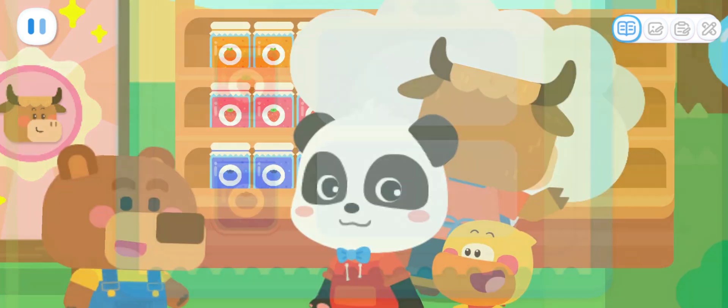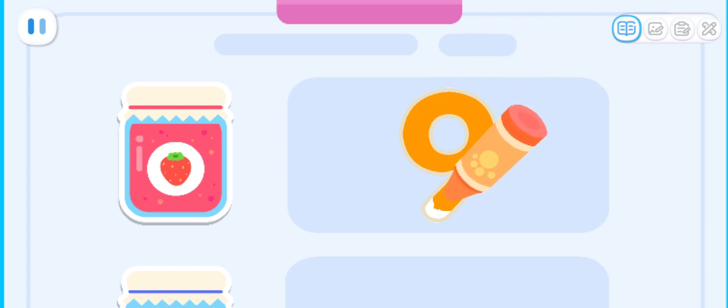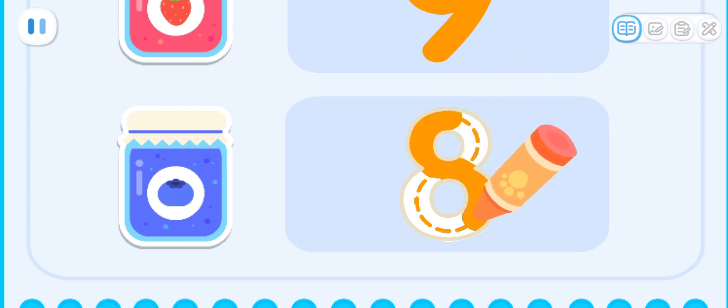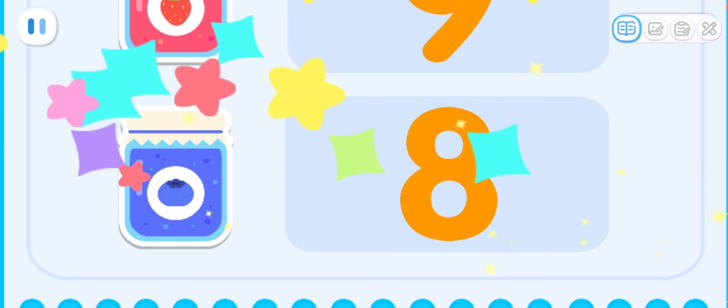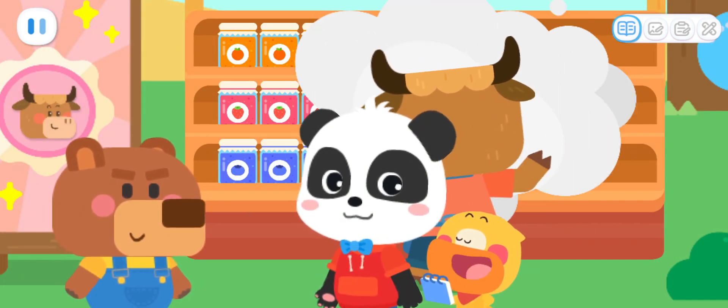How many more do you want? I still want strawberry jam — nine jars! Blueberry jam — eight jars! No problem, I'll get them from the warehouse!